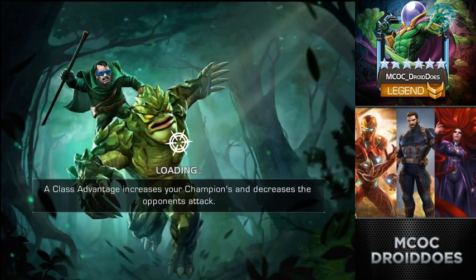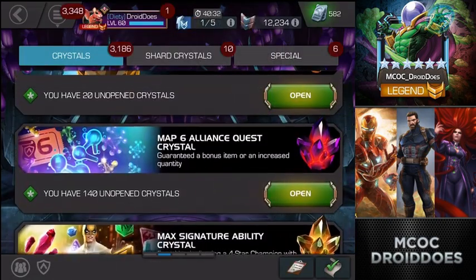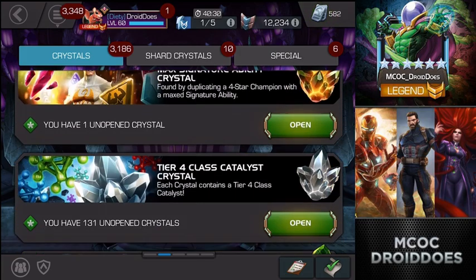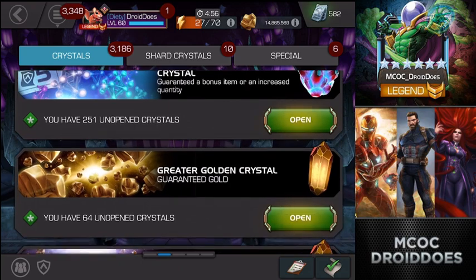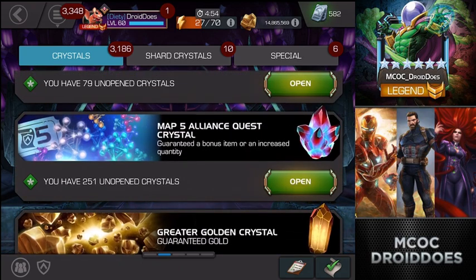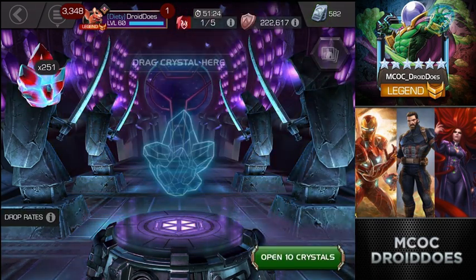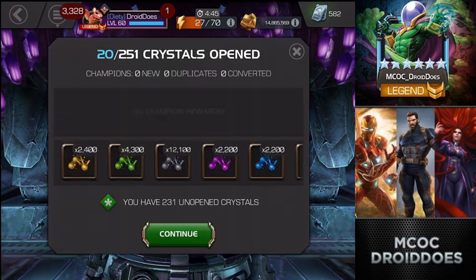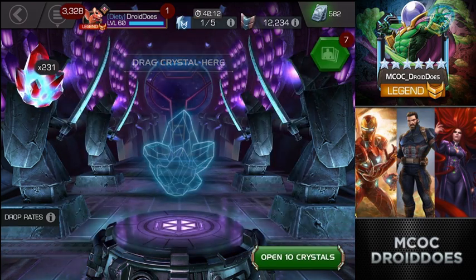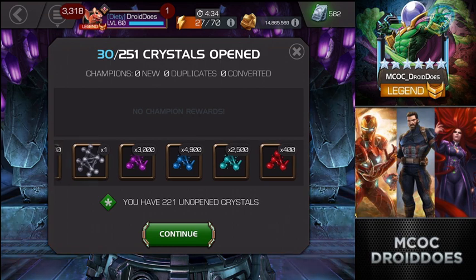It's obviously been a while since I've done this — I've got about 400 crystals to open. I've got 140 map six crystals and we're going to start with the map five crystals. I've got just over 250 of those, so we're going all in and rapid-popping these as quickly as possible. Basics are going to be the big catch here, and I've already formed one which is really cool, but cosmic and tech could definitely use some bumping up.